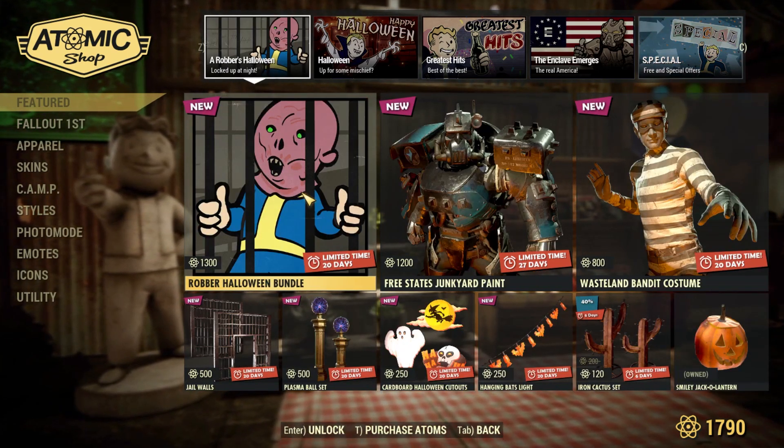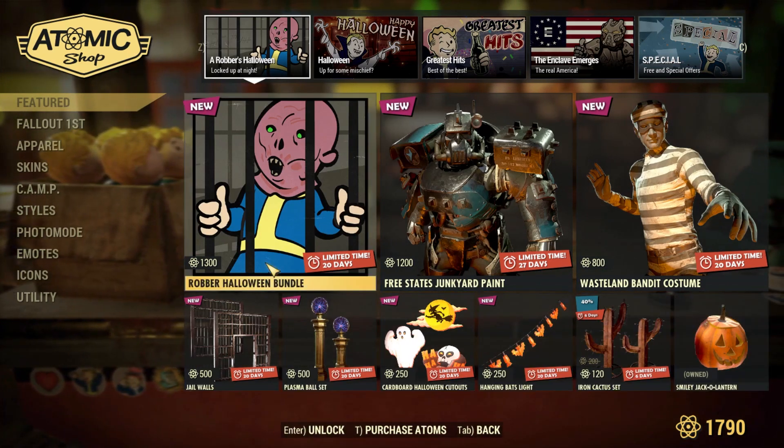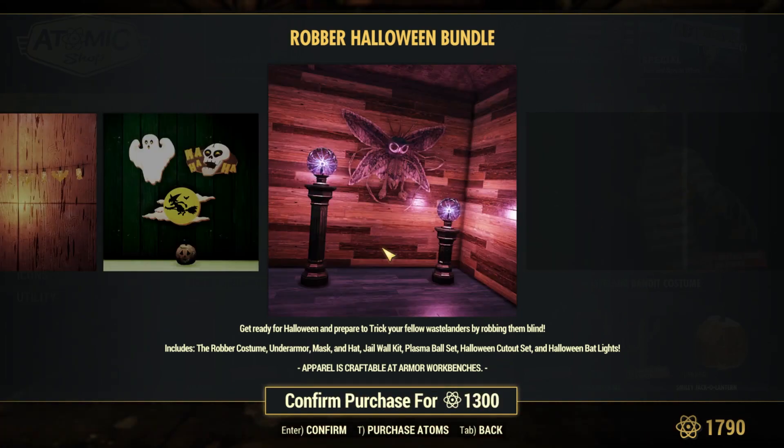And of course the new items — the Robber Halloween bundle, which pretty much includes everything on the bottom row. It includes the Robber costume, the Robber Under Armour, which is basically just the armor itself used as an Under Armour, the Jailable Kit, the Plasma Bot Set, and the Halloween Cutout Set, which is basically this thing over here and this thing, and the Bat Lights, which I assume are these.